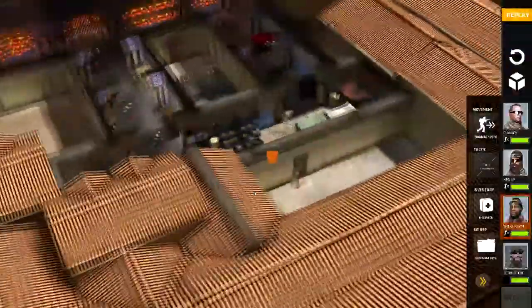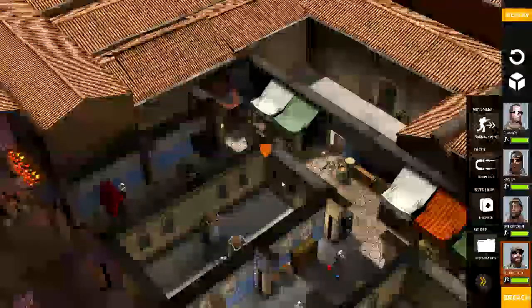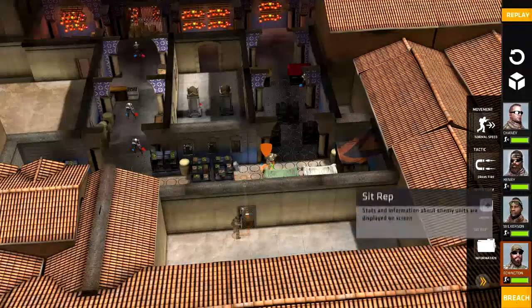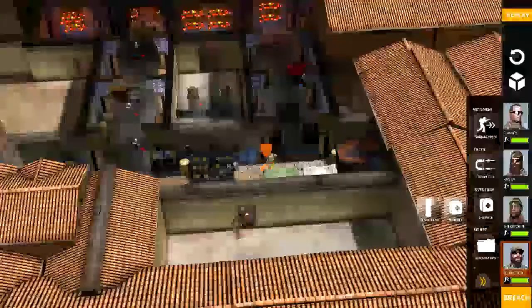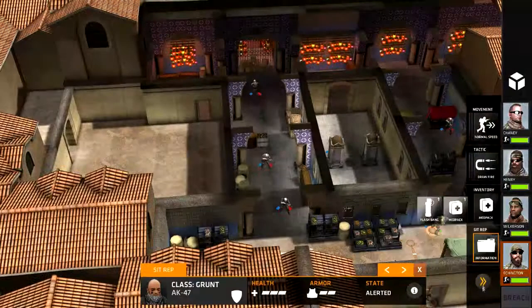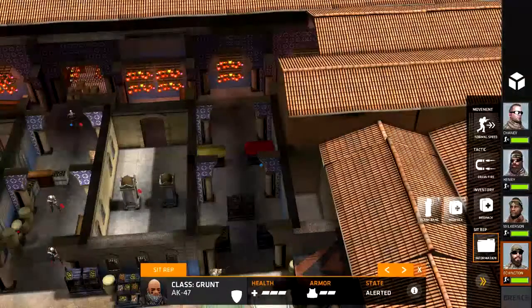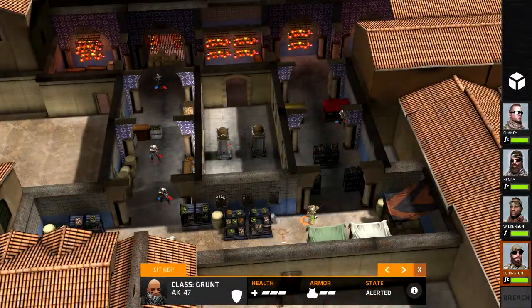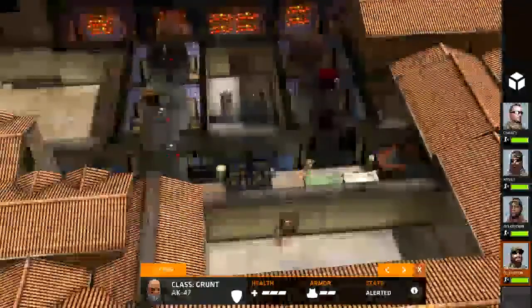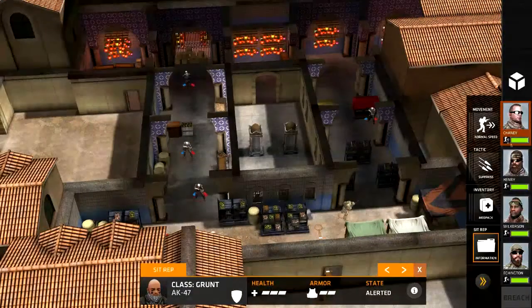There we go. And Wilkerson as well. This guy's going to just cover. As you can see, there is a dude there. We don't want to waste a flashbang. I can't hit the breach button just yet for some reason. There we go.